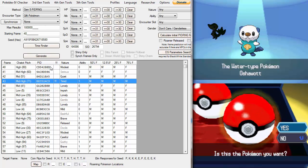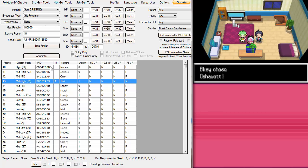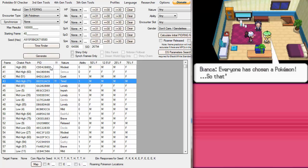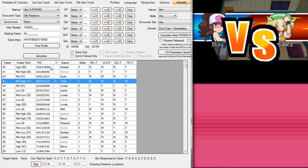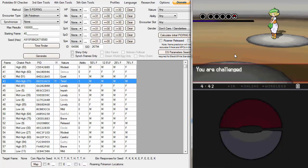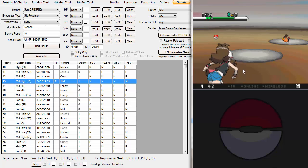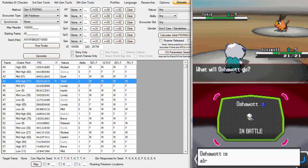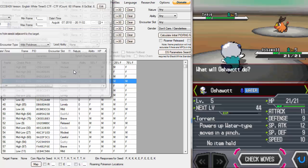Pick whichever Pokémon you want and you should have a shiny timid starter — or whatever nature you were aiming for. You won't know it's shiny until you send it out to battle. Mine's not shiny, so we're going to tackle how to deal with this.